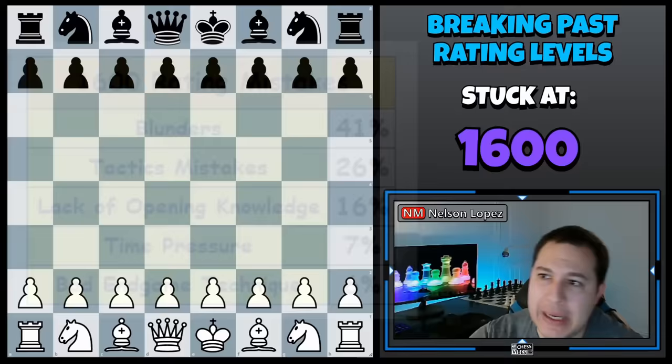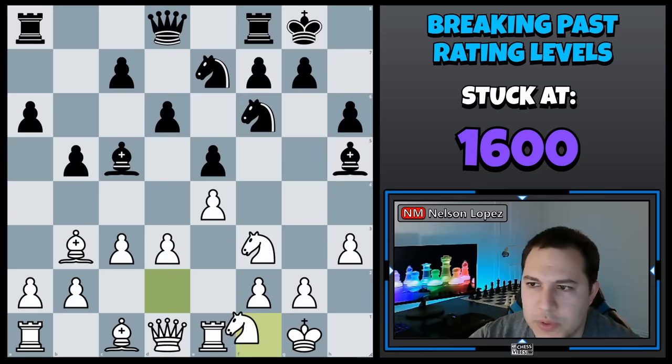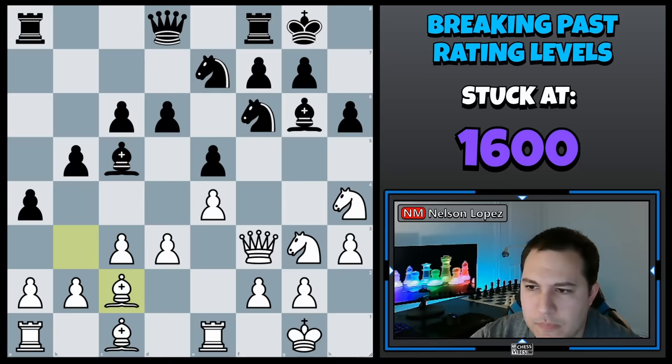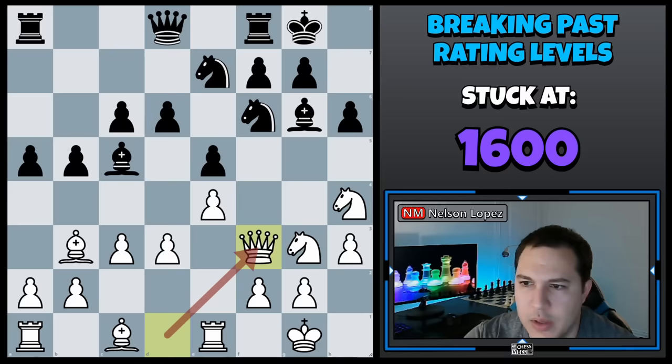I'll show you one quick game. The opening was pretty standard — both players did a good job, developed their pieces, castled — nothing really to look at there. I just want to get to the point where the tactic shows up. Black plays B4, trying to trade some pawns, and there's nothing wrong with creating some queenside space, but he failed to realize that when white played queen F3, white was setting up a little tactic. After black played A4, white was able to play bishop takes H6.